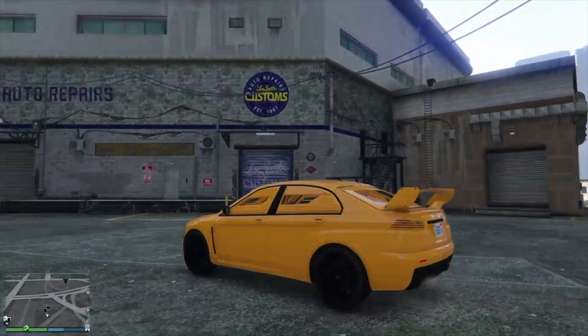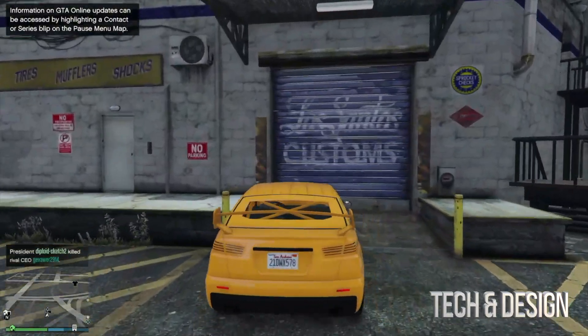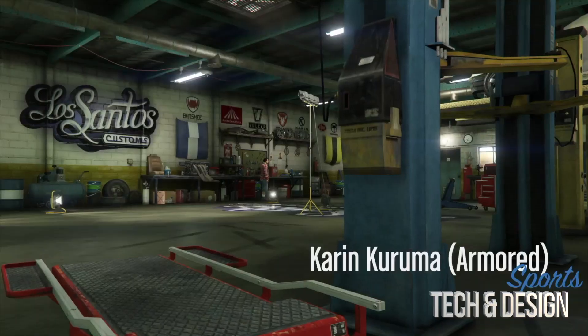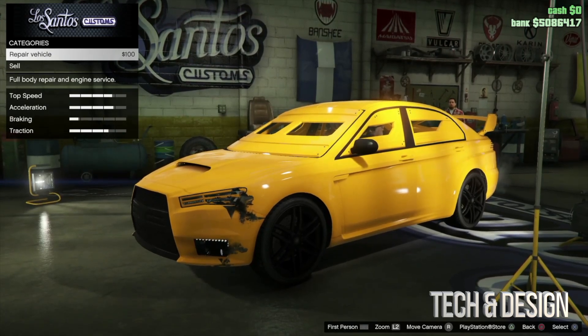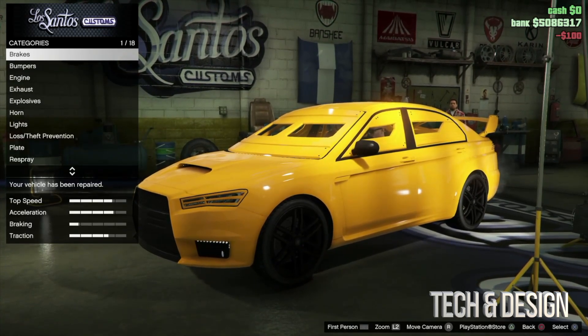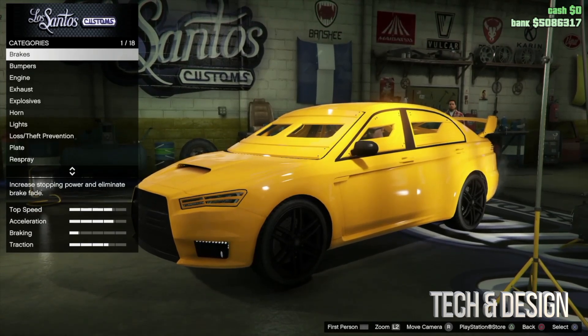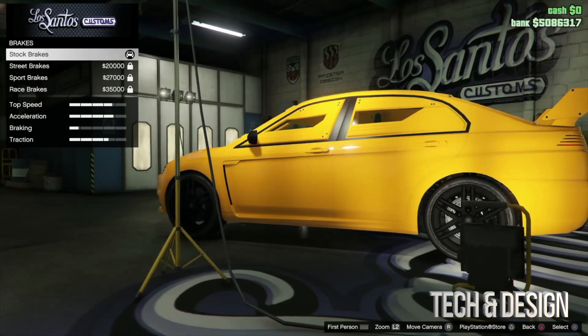Right here you can see Los Santos Customs — this is where you customize your car. We're gonna go right in and do anything we want. Before we do anything, we do have to repair the car, so it's best if you get here without doing any damage like I did, and then you can customize anything you like.